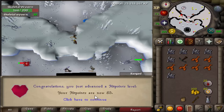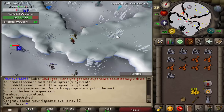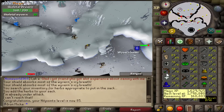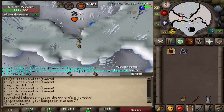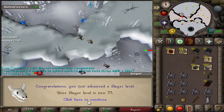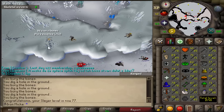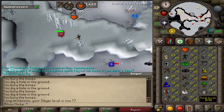And there we actually go — 85 Hit Points, pretty insane level to get. Still killing those Wyverns here and we're about to get a Range level and Slayer level fairly soon. And there it is — 77 Slayer! That's amazing, only 3 more levels to go and then we have access to the whip. I mean, we won't have a whip yet, but we'll have to work for it. It's gonna take a while.